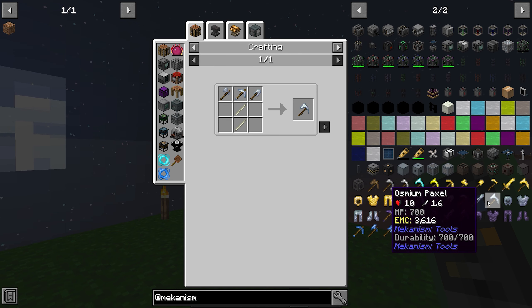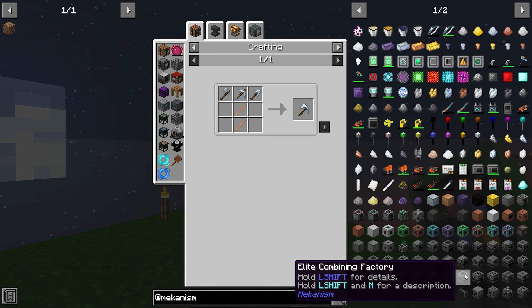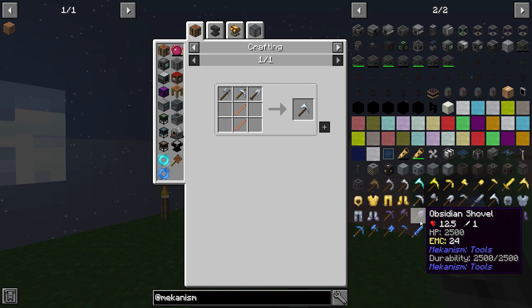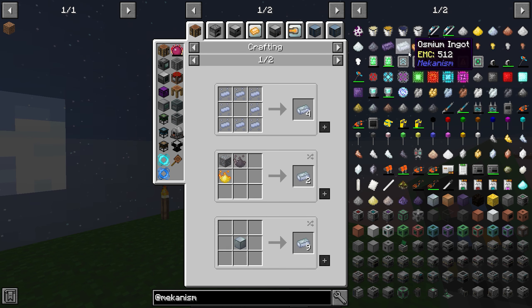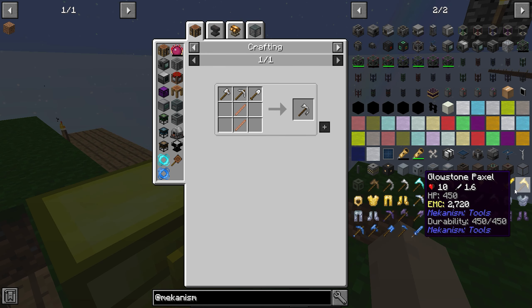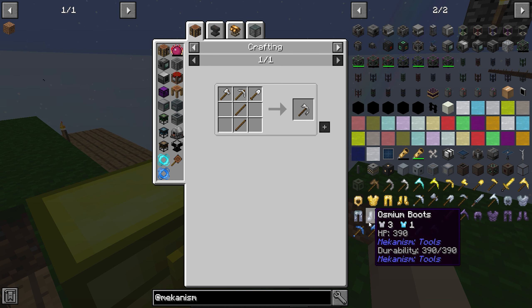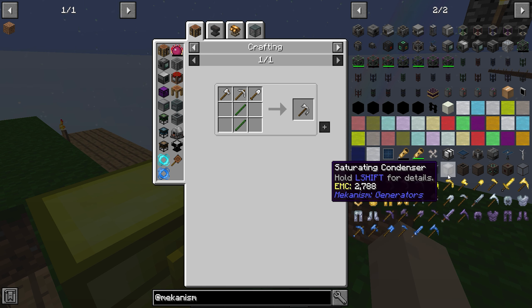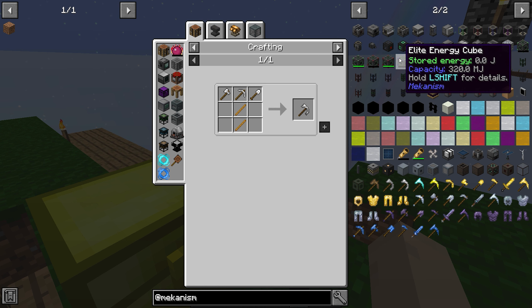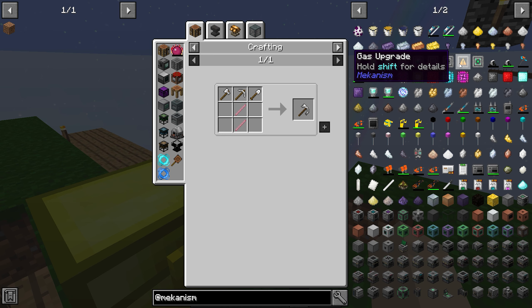I'm kind of interested in that paxel — if I can shovel, oh my god, that's actually a really good tool. I'm sorry, for osmium you get osmium from essence, 1.5k. So osmium is kind of good. Mekanism, let's see what you have. Saturating condenser, energy cube, gas upgrade — I'm scared already.